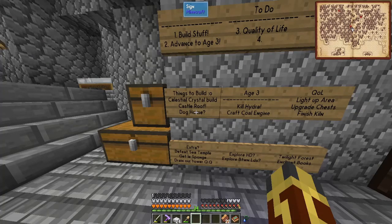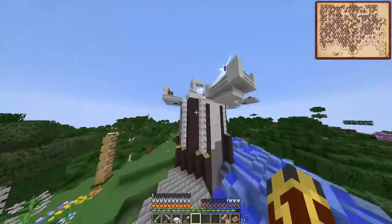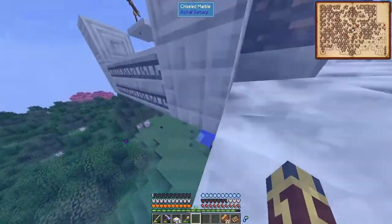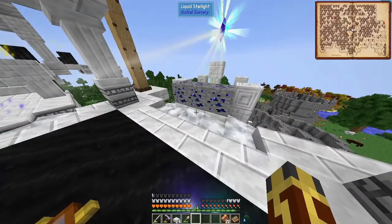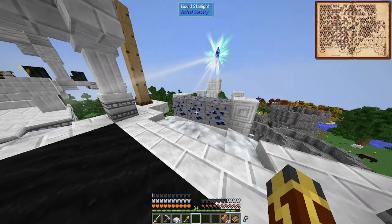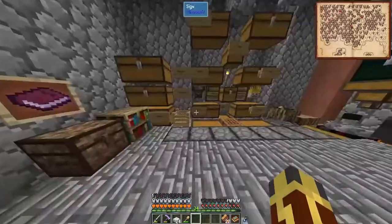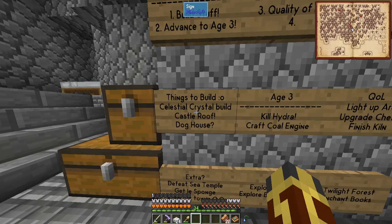The first thing I want to do is get into these celestial crystals up top, because as you may or may not remember, we actually had to build on top of our structures a fair bit and it got a little messy. I don't like building on top of pre-existing structures. So I think we're going to try to build a little section off on the side, maybe on both sides, so we can have multiple crystal farms going. First off, we need to build the celestial crystal build.